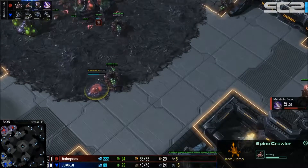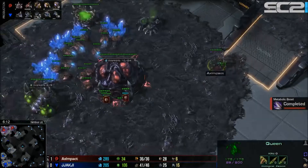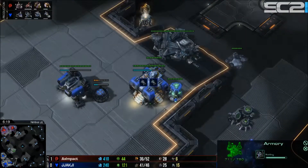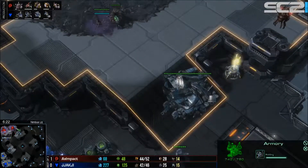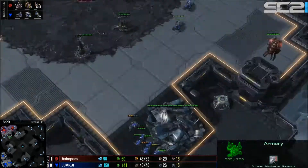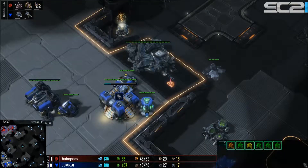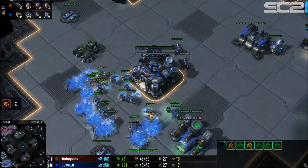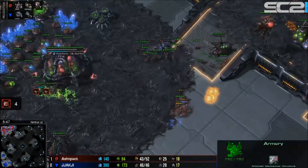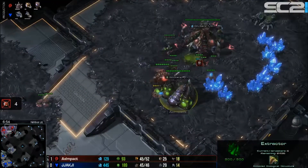A spinecrawler is going down for Impact; he's got a couple of queens to defend and pulls one down from the natural. Six marines are out and the armory is about to finish. The first couple of hellions move forward and can morph into hellbats now. Zerglings scramble to respond but may be a little too late. The hellions enter Impact's main and four drones go down before being cleaned up.